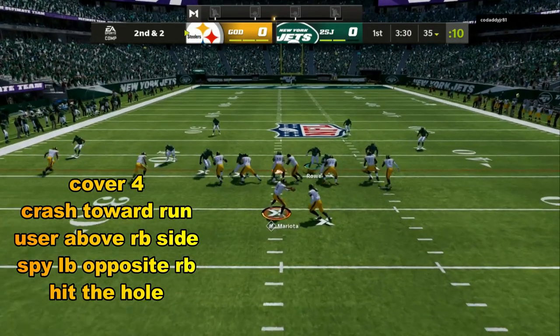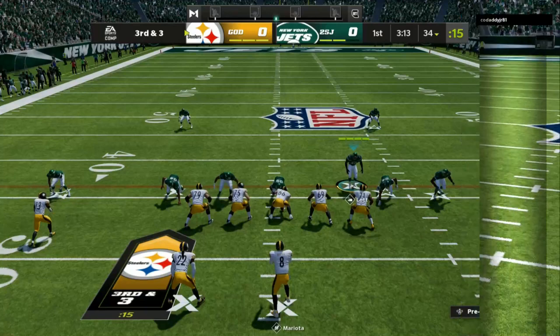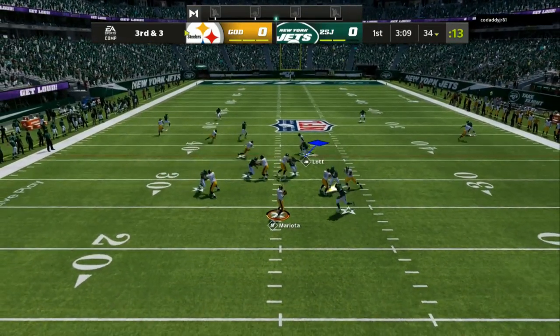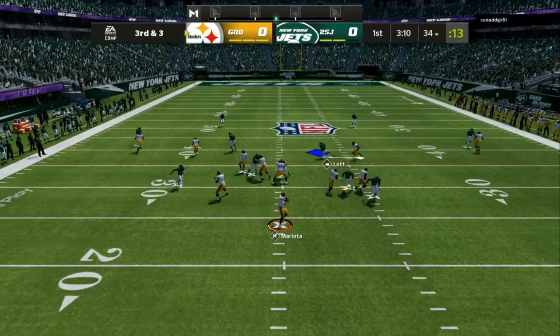Another key thing you can do is play around with your defensive line. I like to crash toward the direction I think the running back is going to run. That helps me shoot the gap way better, and once you are stopping the run, that's going to open up the fastest blitzes in Madden 22.